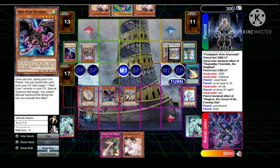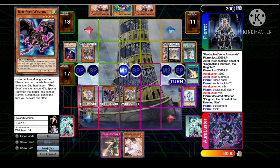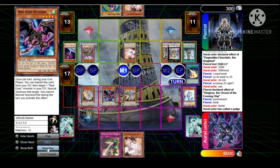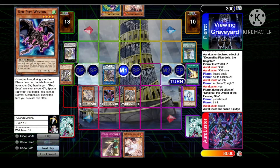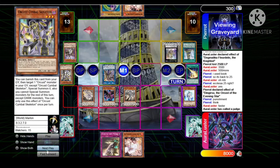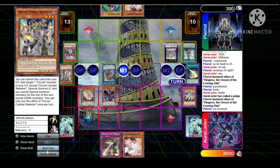Draws Ash again — rough. Calls normal summon Alistair, links all three into Long Gears — wow, that's a card we don't see too often, pretty nice. Uses Symbol, brings back Ding, Ding effect sends the Fleur-de-Lis.